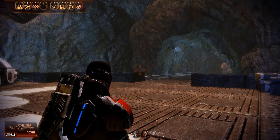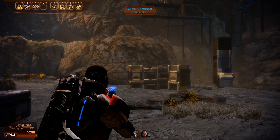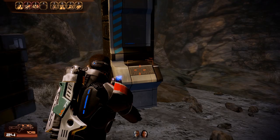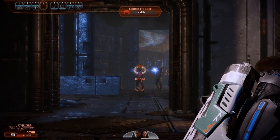Here we are at the entrance of the mining facility. After switching back to the assault rifle with disruptor ammo we can venture inside. We run into a few bugs on the floor that can't be killed and there's nothing on the left side of the cave, so the only thing we can interact with is the cargo computer right in front of us. We learn that the cargo ship Ter Alarn had docked and received resources from this facility, and we can also read something about pirate activities — however nothing substantial yet that would explain the mercenaries' presence.